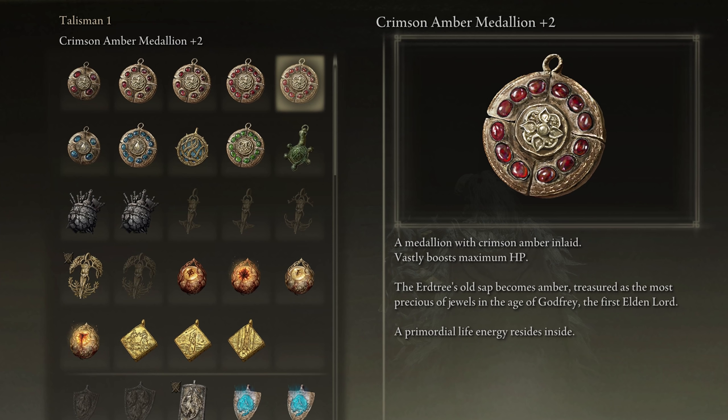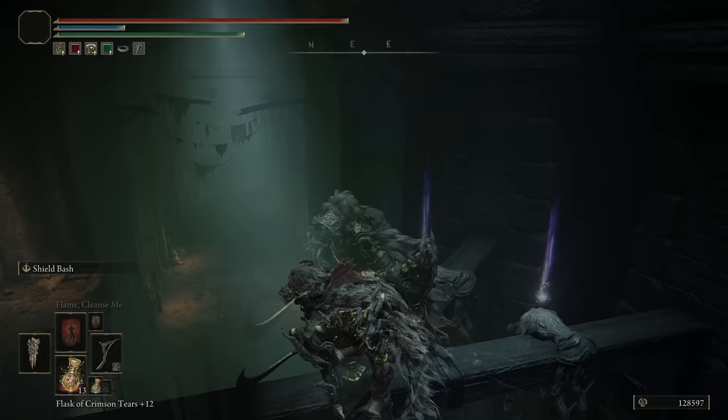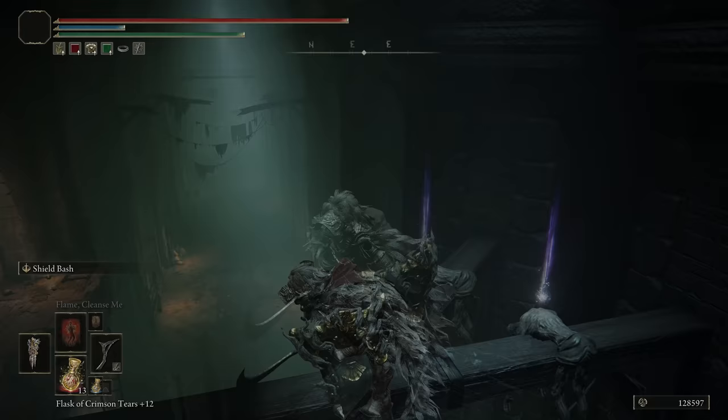And very last, we have the Crimson Amber Medallion plus 2, which gives a 7.5% increase to your HP. After you take down Maliketh, head to the Leyndell Capital of Ash, and you'll find an open grate towards the center of that area. Drop down through that, and you'll find yourself this health-boosting talisman.